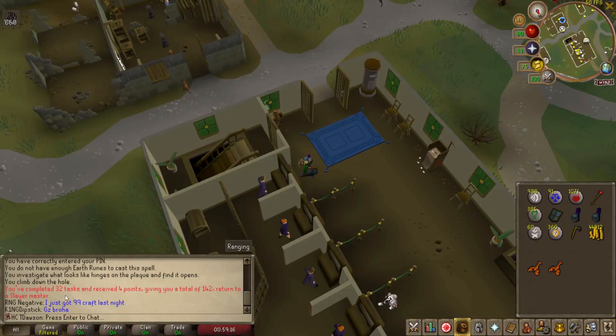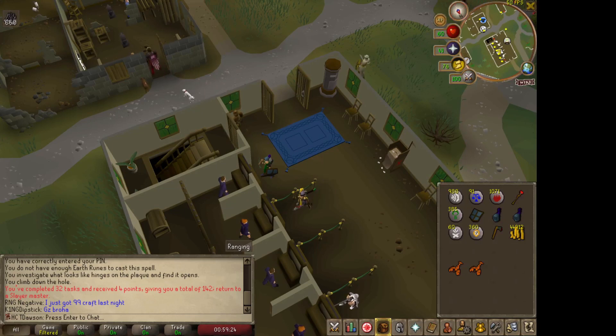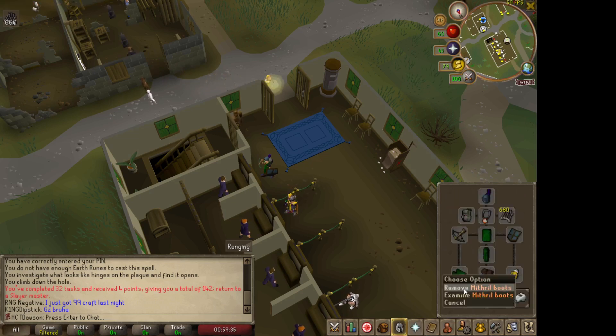Hey there, welcome back to the Hardcore Iron Man. I just finished a Jelly task — I went and did the Warped Jellies inside of the Catacombs. On the right I had a plugin that keeps track of what I killed and how many I killed, but you can't see Runelight.